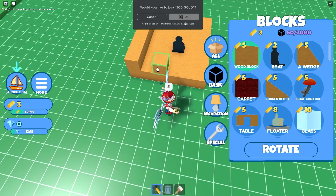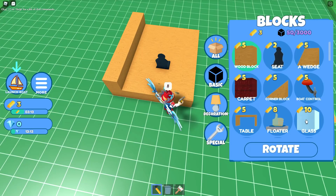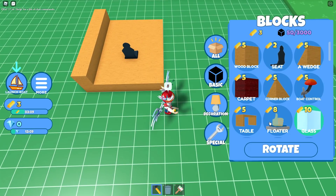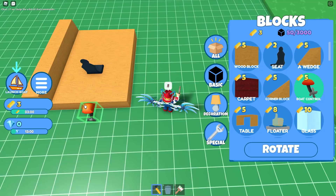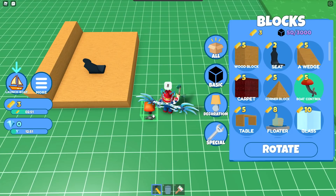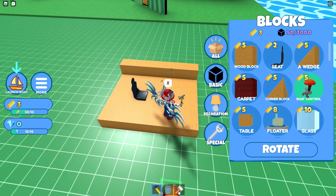I tried to see how many blocks I had and at this point I've run out. If you want to buy more blocks it costs Robux — you can get 500 or more gold that way. Otherwise, take the boat you have, go further down the line, and as your boat goes further you get more and more gold. Right now I'm out of gold so I don't have enough for boat control — probably should have saved some, because with boat control you can control your direction.